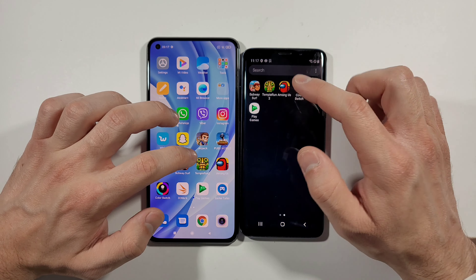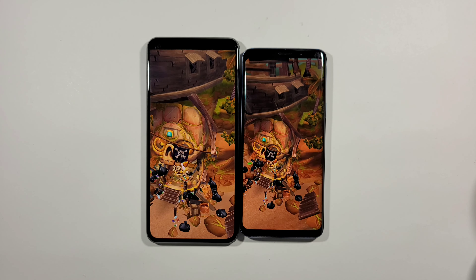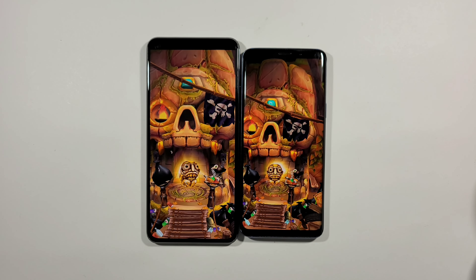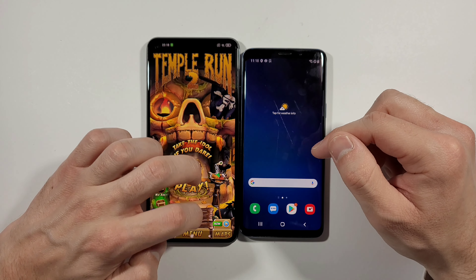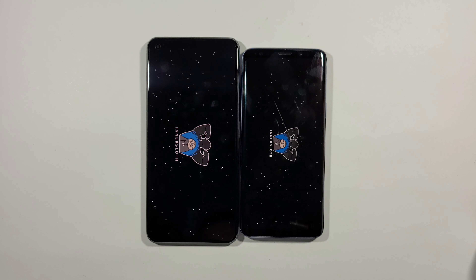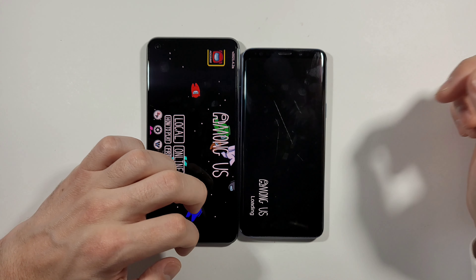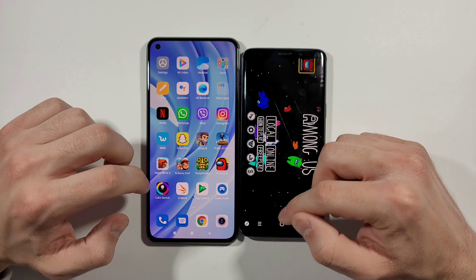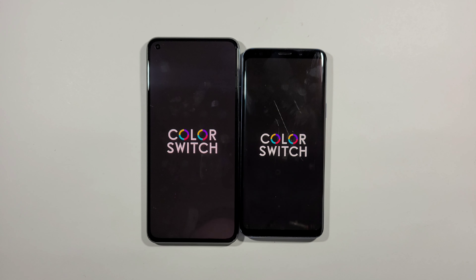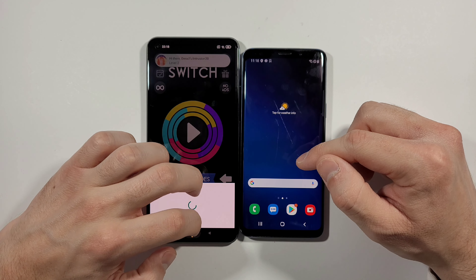Let's go back to the phone screen. Temple Run 2 — a little bit quicker on Mi 11 Lite. Now let's go back to the phone screen. Right now we have Among Us — the faster one is Mi 11 Lite, a little bit faster, it's not a big deal again. Right now we have Color Switch — this was pretty much the same. We'll call it a draw here guys because I didn't see that clearly.